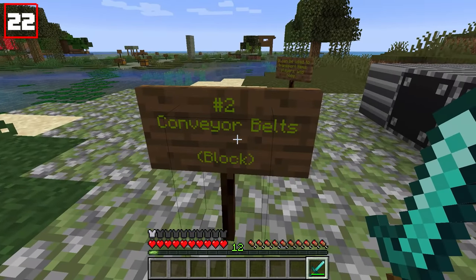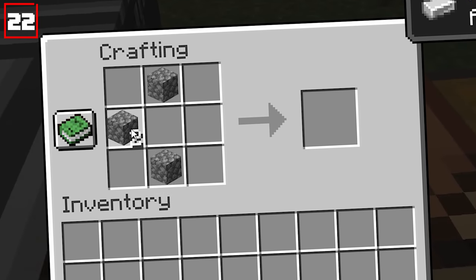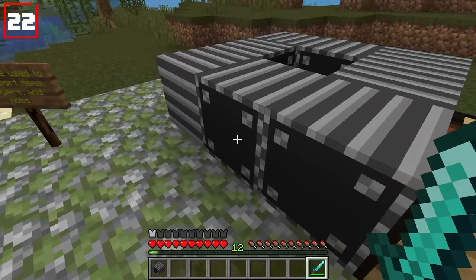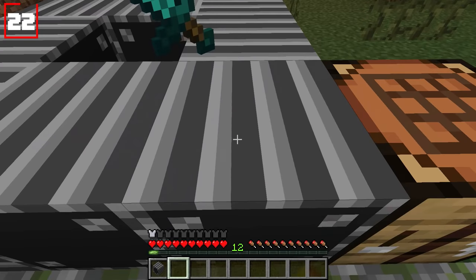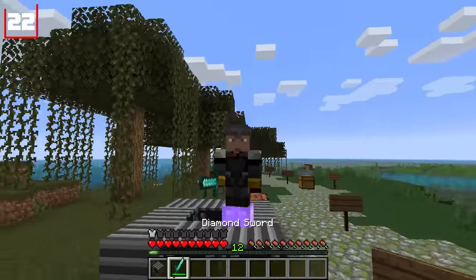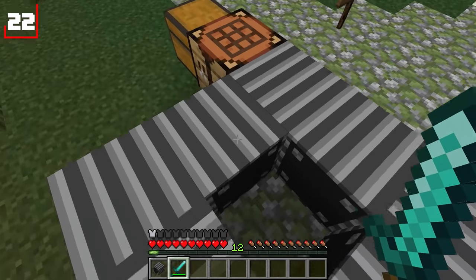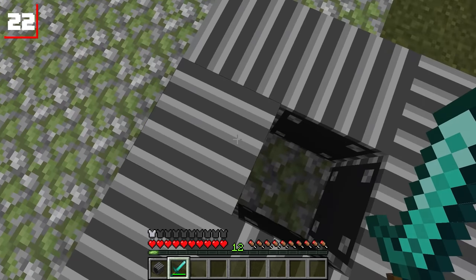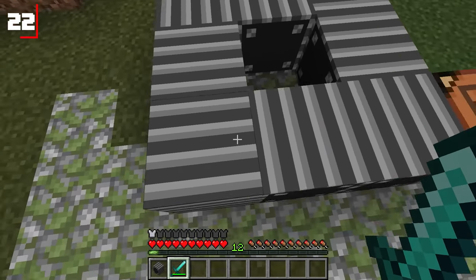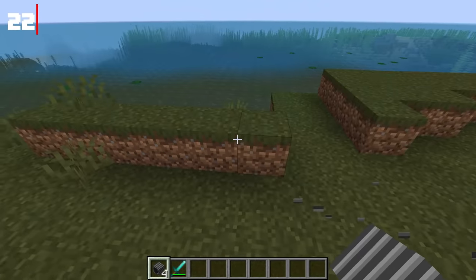The next paid update: conveyor belts, a new type of block. To make this block, you'll need four cobblestone placed on the sides, four iron ingots in the corners, and one single piston to push things along. They are capable of transferring a multitude of different entities — whether it's items, other mobs, or even players. Load this up in your world and you'll have the ability to automate a whole mess of new things. It's a great alternative compared to honey blocks. They're directional, so the direction you're facing when you place them is the direction they'll move things along.